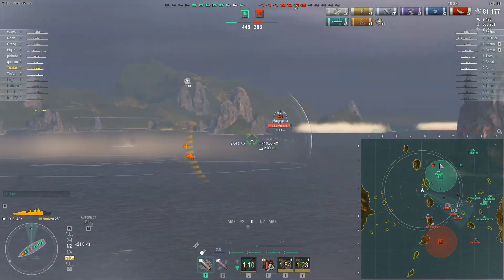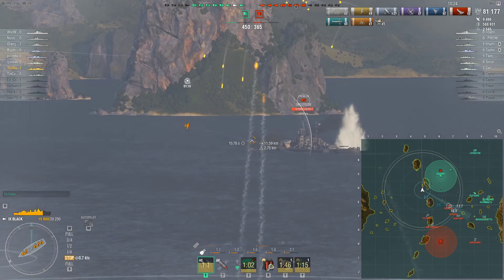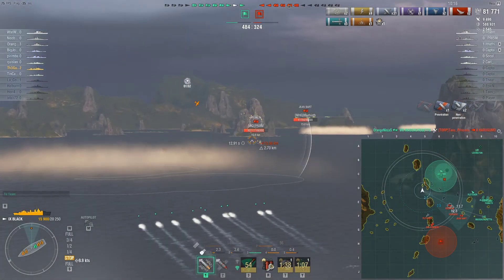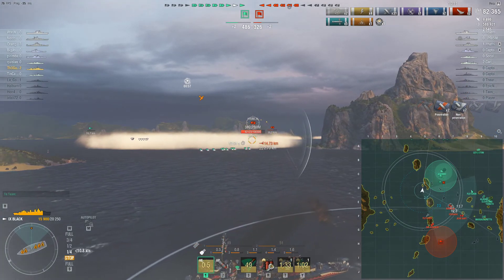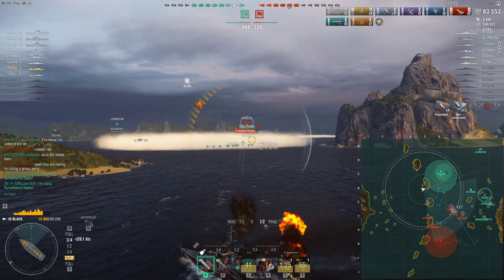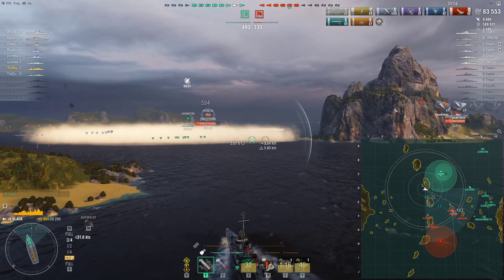I dump torps toward the Kremlin — he'll likely turn away but I have nothing to spend them on anyway, and my short torpedo reload means I'm just using area denial torps. We're almost back to the pack, though most of my teammates are actually dead right now. Thanks to the powerful American smoke the Black has, I'm able to stay quite safe. Shooting the Kremlin isn't ideal, but we've accumulated a ship lead having dispatched the Benham and North Carolina.